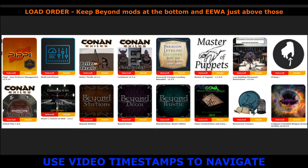We also have Master Puppets, Less Building Placement, Pickup Plus, and Raven Crest Couriers — something I've been looking at for a long time. It allows you to write notes and send letters to other players; I just thought it was a unique little thing for multiplayer. We're using Glass Constructions, Beyond Decor, Beyond Decor Rustic Edition, Beyond Stations, and for the first time ever because everybody keeps requesting it, I am going to start using Hozav's UI mod.